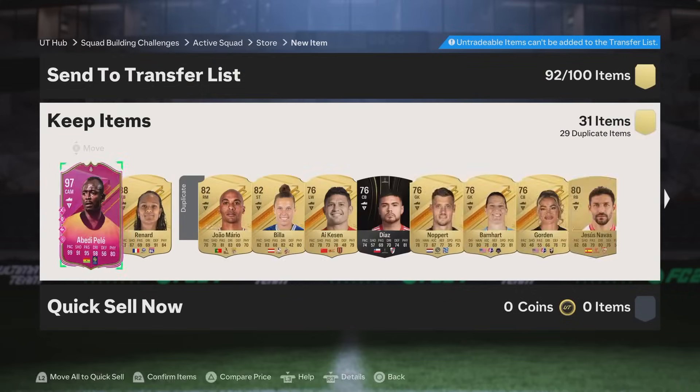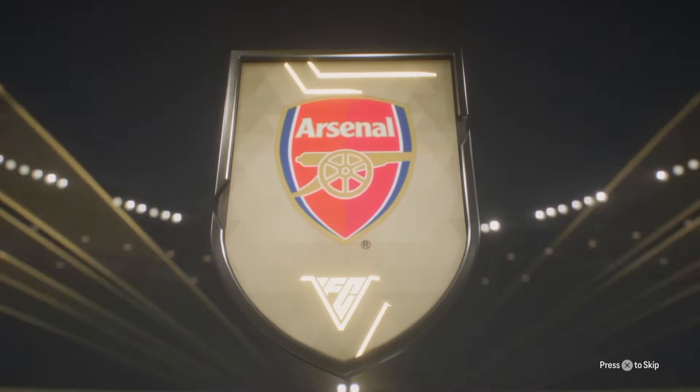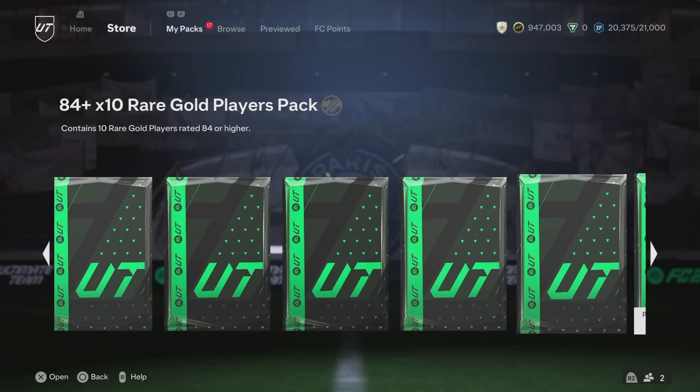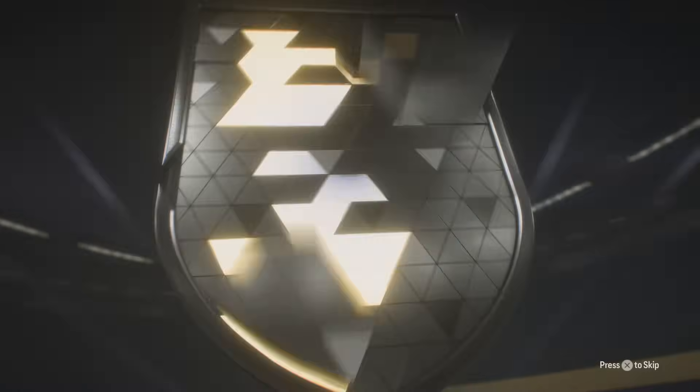We'll open up this Premium Gold Players Pack as well because if you pack anything out of this that's instant coins. If you pack anything that's a promo, you can quick-sell it and then just go buy a higher-rated one that's in packs right now. So if you get an 85-rated promo you can quick-sell that for over 10k coins and then buy a 90-rated promo for about 10k off the market and put it into another duplicate exchange — it's broken, absolutely broken.